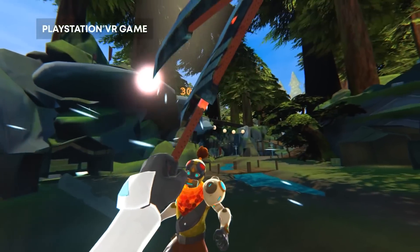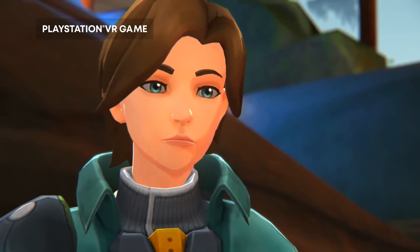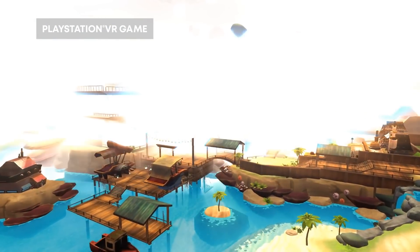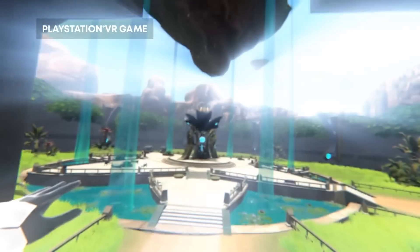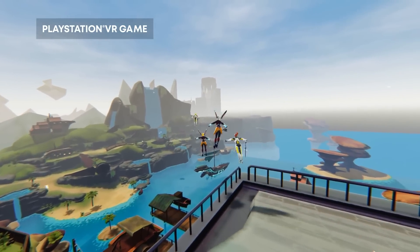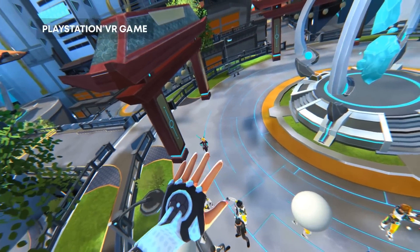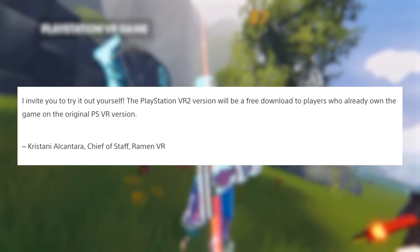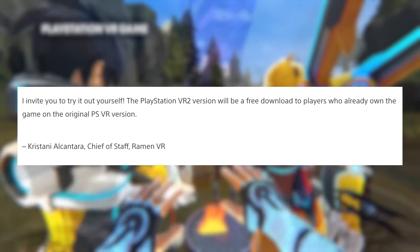The newly announced PSVR2 edition promises to be a much bigger game than before, bringing with it hundreds of hours of new content and big graphical updates like crisper textures, high-definition models, lifelike grass, realistic shadows, lighting and more. You'll be able to feel the energy surge through your hands when powering up your swords, or the resistance of your triggers when firing your blasters. Haptics in both the controllers and the headset will allow you to feel the clash of an enemy blade, the swiftness of a dash, or the slow pulse of a dangerously low health bar. The blog post confirmed that the PSVR2 version will be a free download to all players who already own the game on the original PSVR.